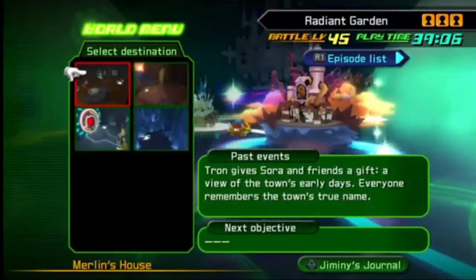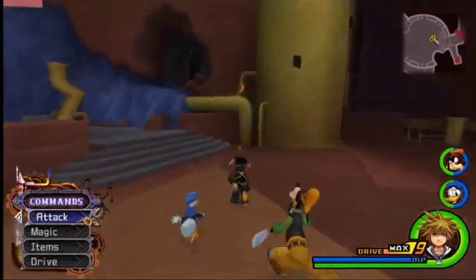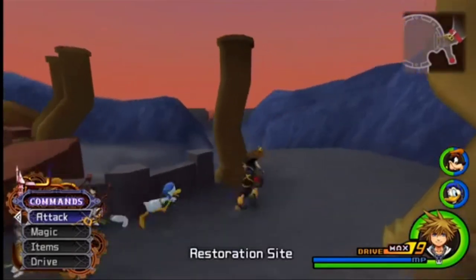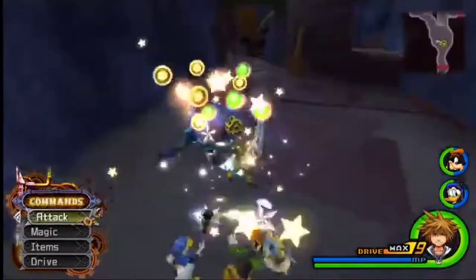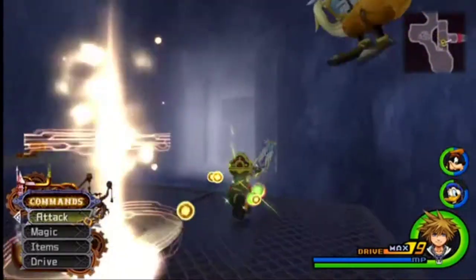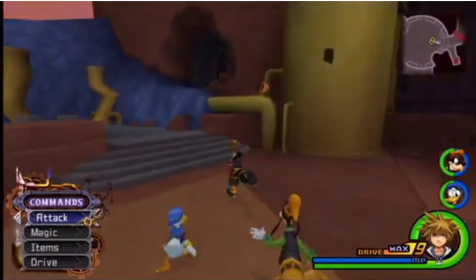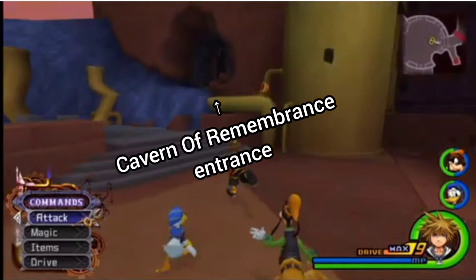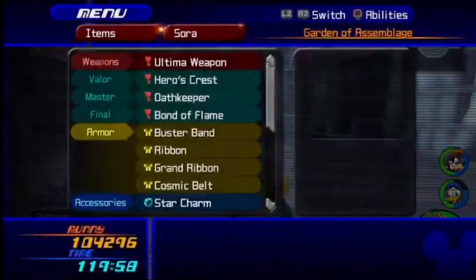In case you don't know how to get to the data battles, I'm going to show you. First you're going to want to land in Hollow Bastion and select Postern as your save point. From there, immediately exit that room, go down into this little area right here — it looks like a wall but it's a bit transparent, because you can walk right through it to get to the Garden of Assemblage where you can fight the data battles. Note: if you've never made it to the Garden of Assemblage before, this wall will be completely blocked off and you'll have to go through the Cavern of Remembrance. I won't get into that in today's video, so let's move on.